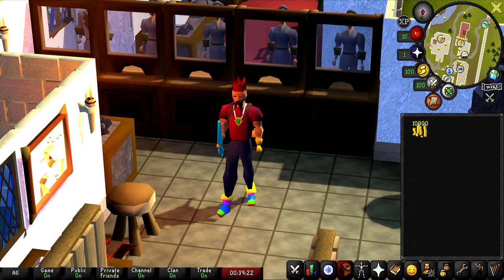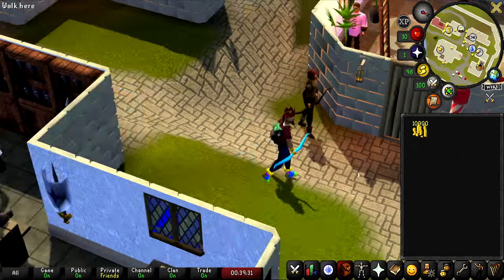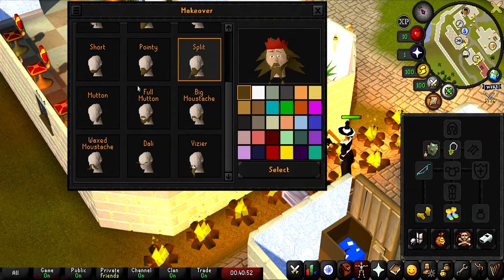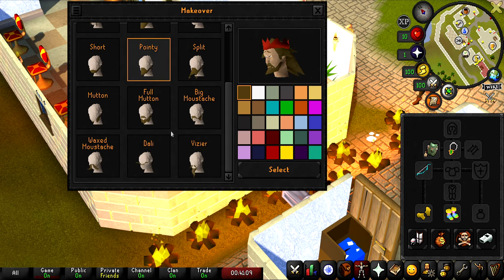Since I'm basically already in Falador, I figured I'm going to update my hairstyle and beard. This is the same hairstyle and beard that I have on my main skiller account, but it doesn't really look too good with this party hat to be honest. I really wish Old School would add in some more beard options. There are a lot of cool NPCs that have beards that I actually really like, but it's just unfortunate that they did the hair update but not the beard update.